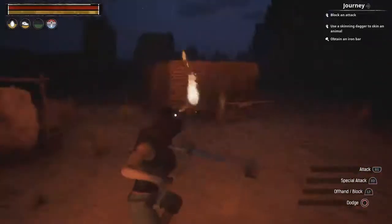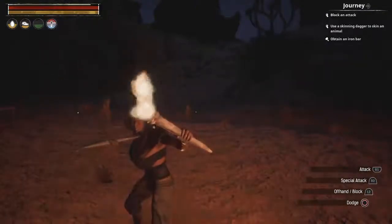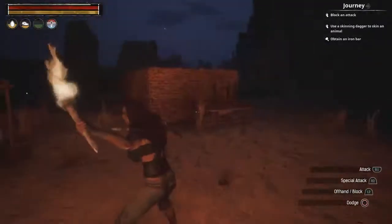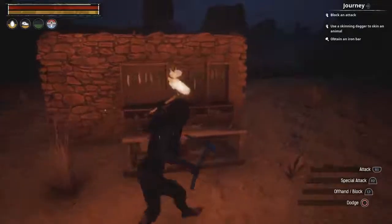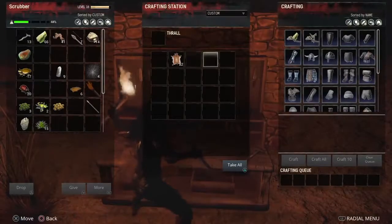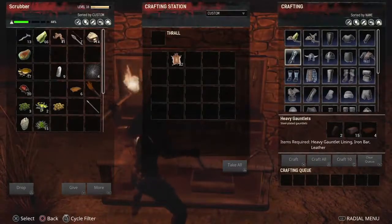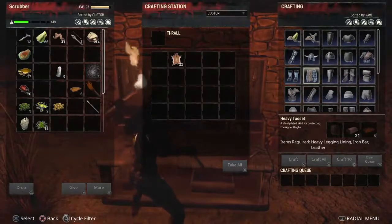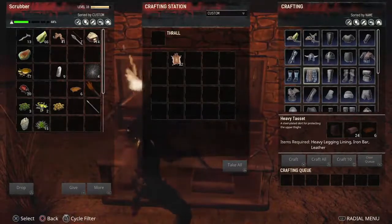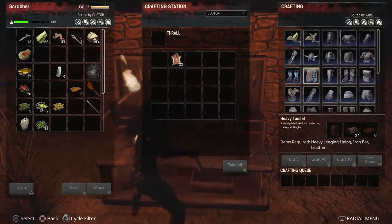Right, I'll leave that for the time being. What I really want to do, as well as getting some proper weapons for Scrubber, let's get her some better armour all round. So now we know what we're doing, more or less. Let's get her a skirt - a heavy tacit, a steel plated skirt for protecting the upper thighs. We need heavy legging lining, iron bar and leather, which we've got.